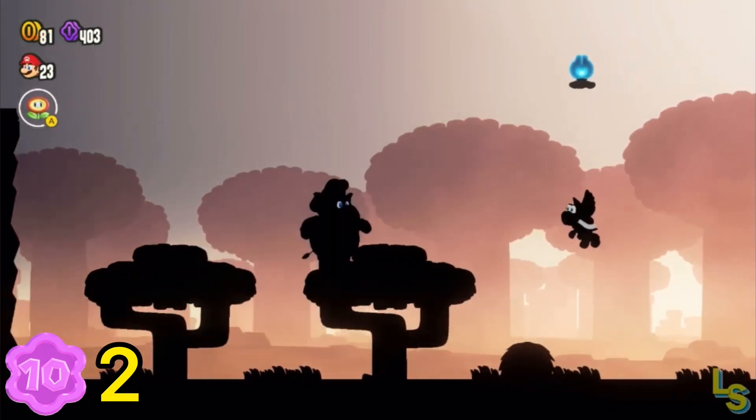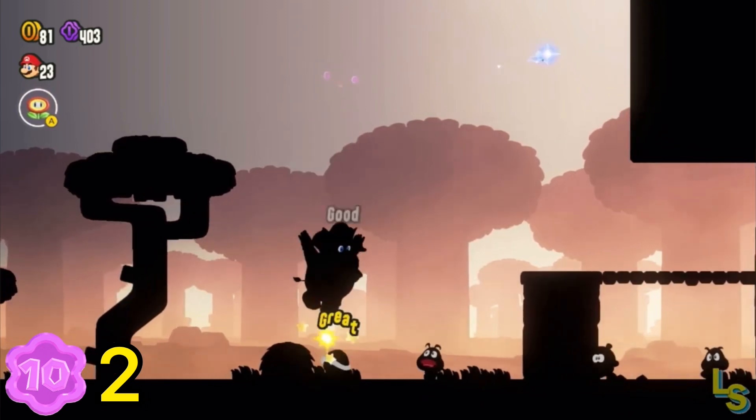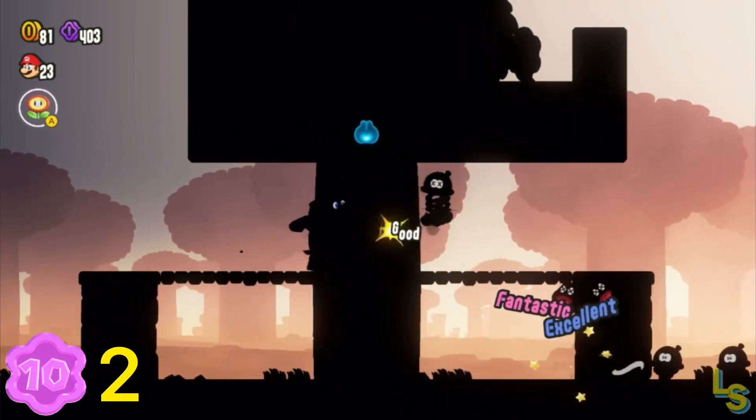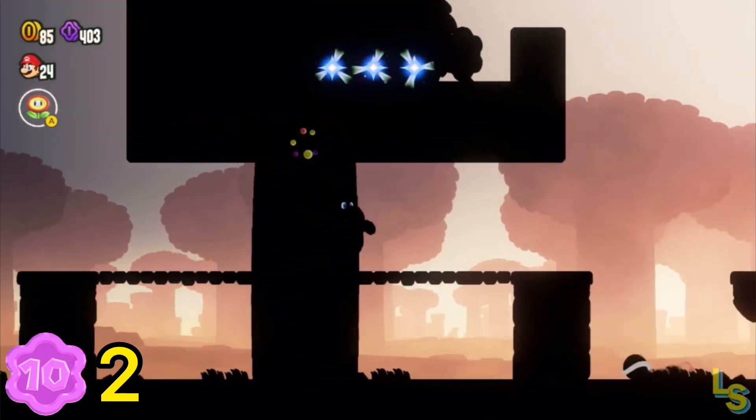When you come across this tree that you can ground pound to make taller, use it to grab a blue tulip above a Koopa Paratroopa. Follow the path of the tulip to another tulip — this is showing you that you can wall jump for that second flower coin.